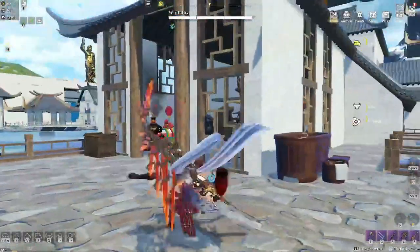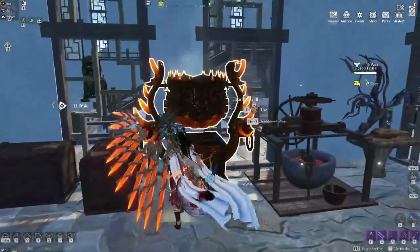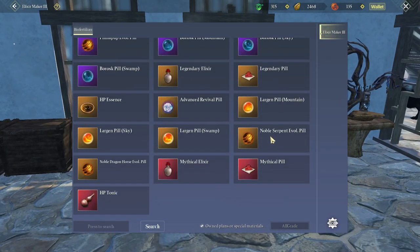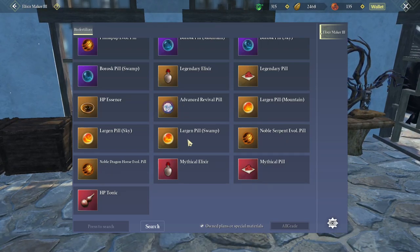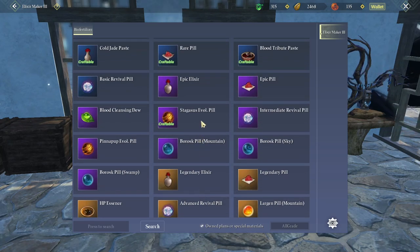For the final tip, if you go to your mixer, they have added new evolution pills: the noble serpent, the noble dragon horse, the largen pill, swamp, sky and mountain. They also added the stagosis evolution pill and the pinup pill.